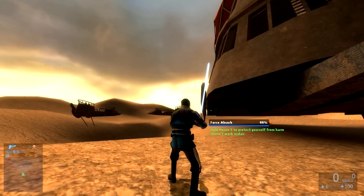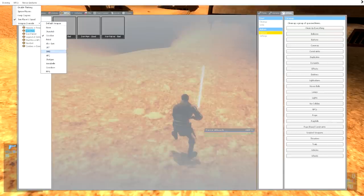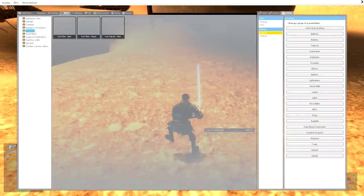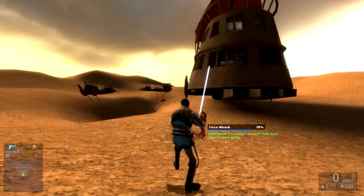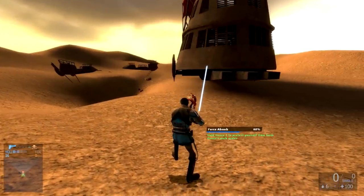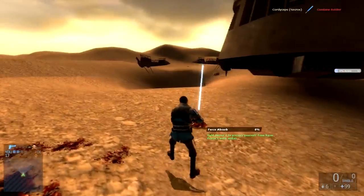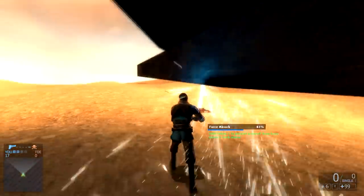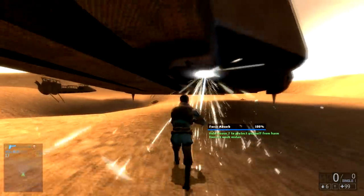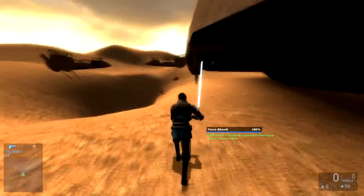Next up is Force Absorb — hold Mouse 2 to protect yourself from harm; it doesn't work mid-air. We change the weapon override to the SMG and spawn Iron Man. Activating absorb, you hold down right-click and as you can see, I'm not taking any damage at all but my energy is slowly depleting. The more they shoot you, the more it drains the energy, and if you just hold it down it passively drains. Also, the lightsaber burns things you touch with it — it leaves a mark, which is pretty cool.